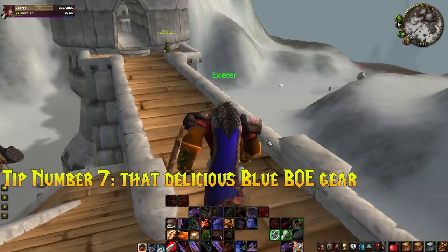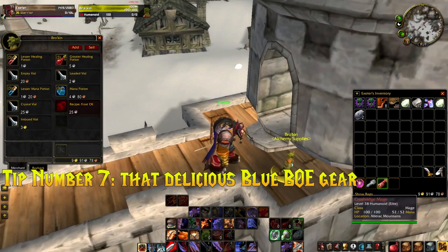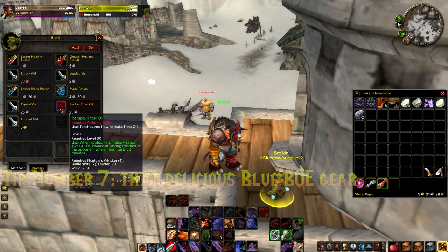Tip number seven: blue bind-on-equip gear. I know the temptation — when you're out questing and you find a delicious bind-on-equip blue item, maybe it gives you five more intellect. But do you really need it? You're going to outlevel it and replace it, and that item could be the difference between having a mount and not having one. Ask yourself: would you prefer the mount or the item? If you can sell that blue item for four or five gold and only use a green instead, do it. Sell the blue, let someone else have it, and get that money.